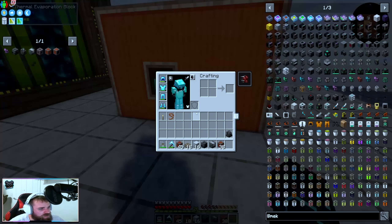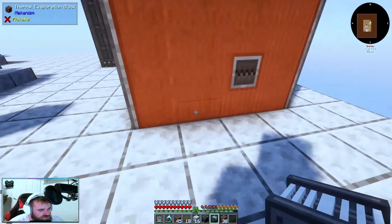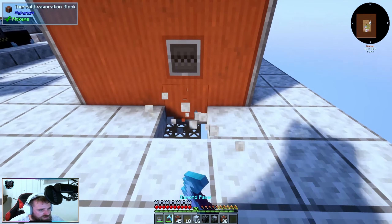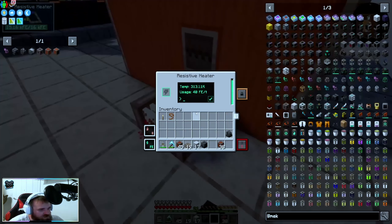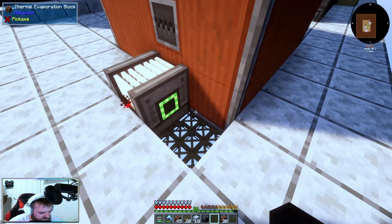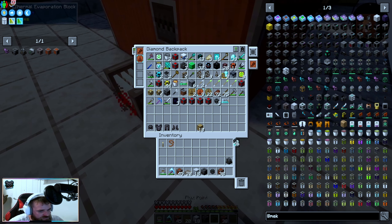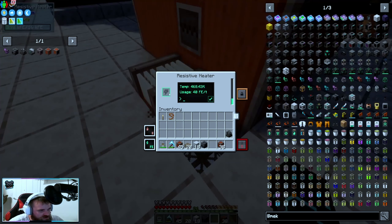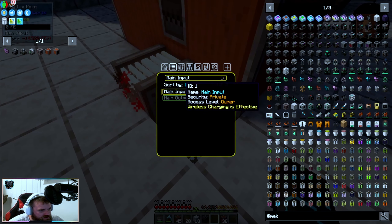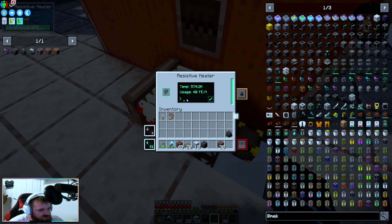Our next step is to put down a resistive heater on this side — we're going to go like this and put him right there. We can see he's not making anything because he's got no power. So we need to put down a cable — receives energy. We want to put this onto the power. Boom — now he's only using 40 RF per tick. We could probably up that to 5,000 for now, and that's going to boost how hot it is in here.